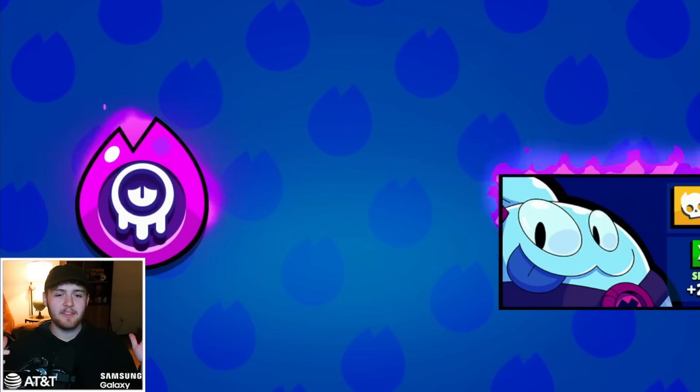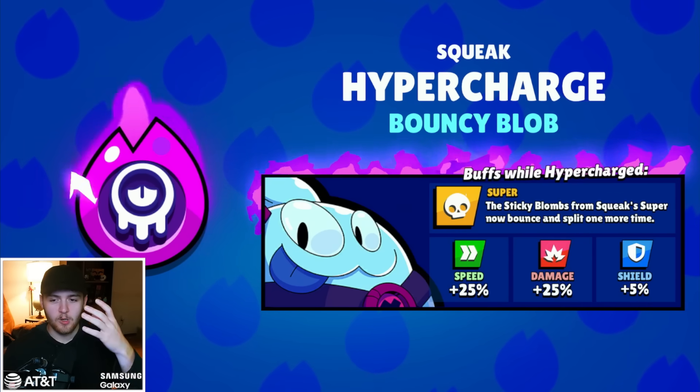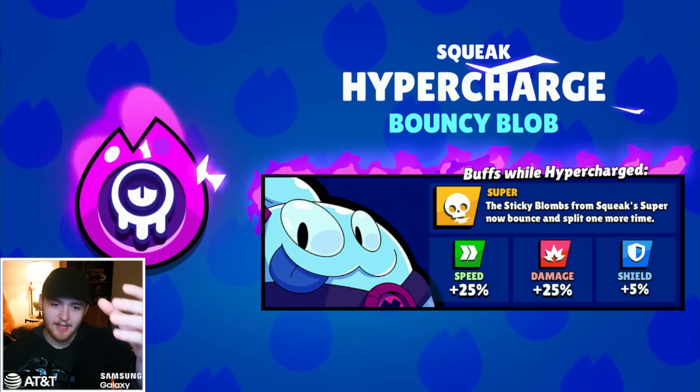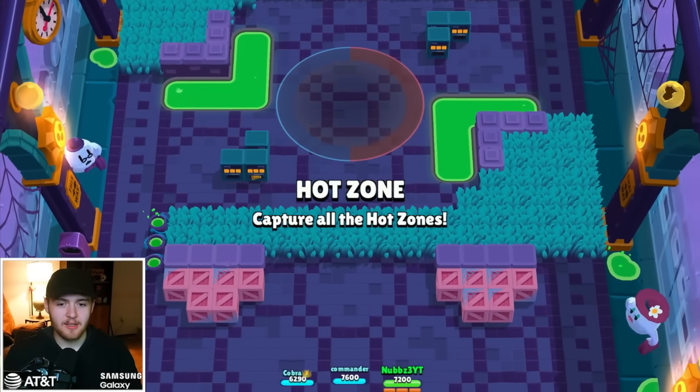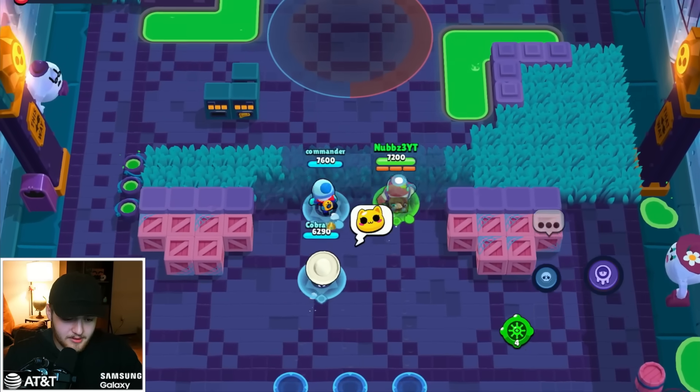The second worst hyper charge today is Squeak's. I think this one is pretty bad, but it could be underrated. You basically throw two supers out — one in the normal spot and another one way further forward — which could get absolutely zero value depending on where it goes. I'm also taking Squeak into Hot Zone because it just makes sense.